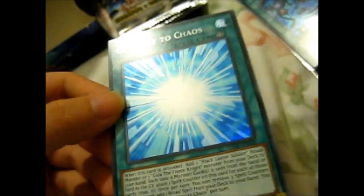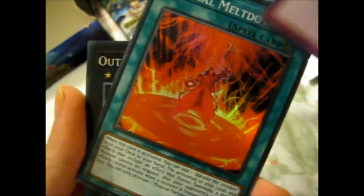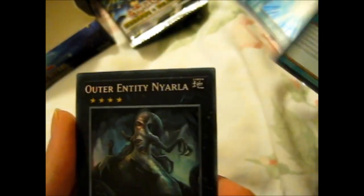Gateway to Chaos — this is our secret. Advanced Dark, Advanced Dark. Let's have another one of these.